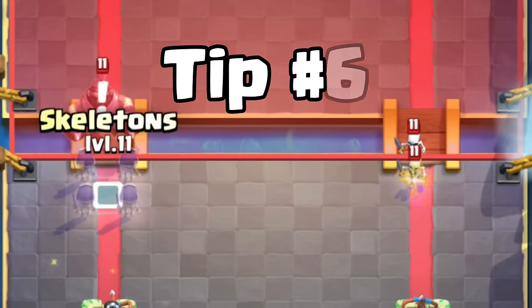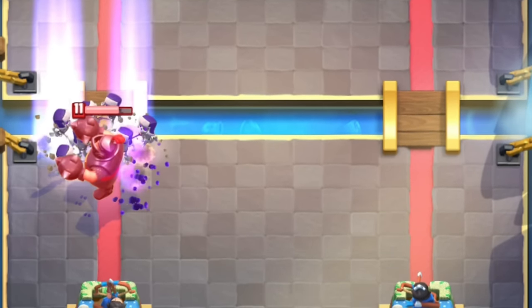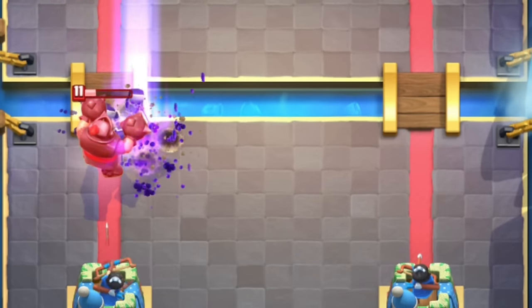Tip number six. You can fully counter a Mega Knight with Evolved Skeletons. That's a plus six Elixir trade. So if you are struggling against Mega Knight, start using Evolved Skeletons.